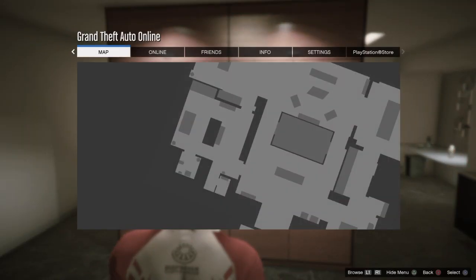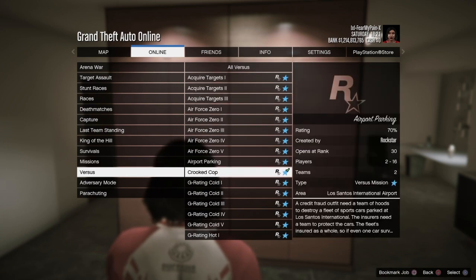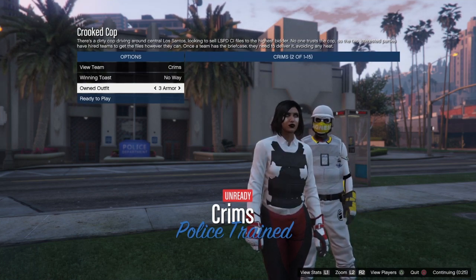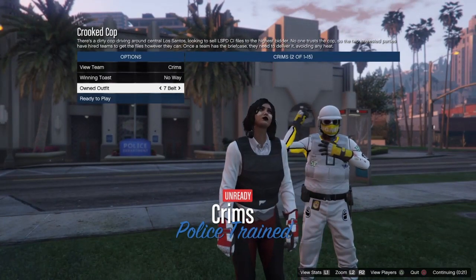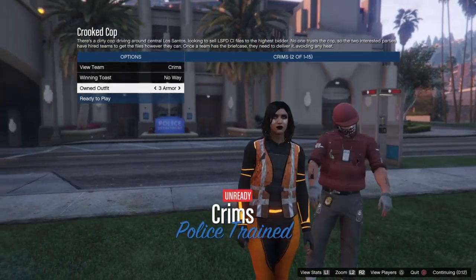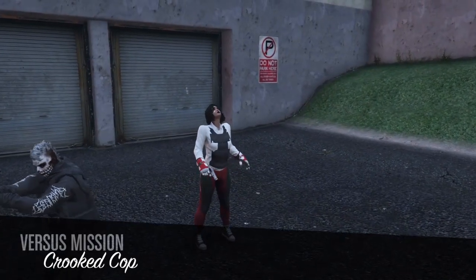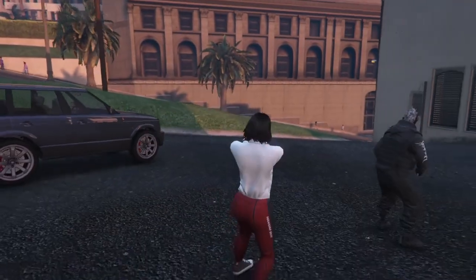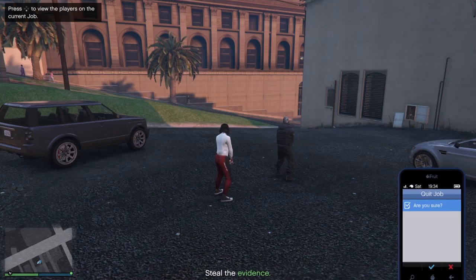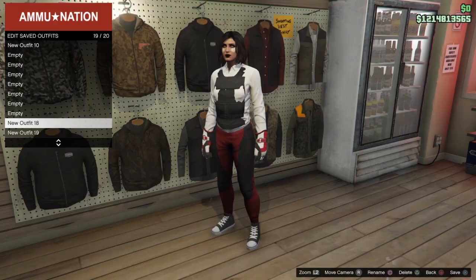Now we're going to start merging. Start up a Rockstar created versus job called Crooked Cop — set it to play your own clothing when you load in, and invite a couple of people. Do this in order: I usually go backwards to forwards, so scroll from the stuntman suit and gloves selected, to bottom, to top. You have two options — armor or belt. For the orange outfit, scroll from the outfit saved on female, to bottom, to top, to armor. We're going to exit this job specifically with the skinny armor outfit, so add an earpiece or a rebreather to your character, quit the job through your phone, and when you load back into the online session you'll be able to save this outfit.